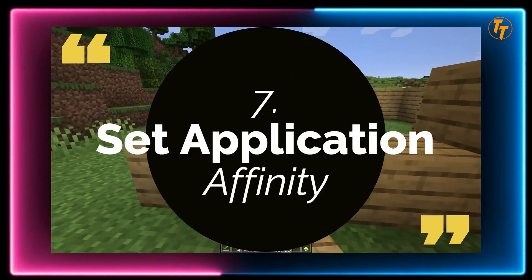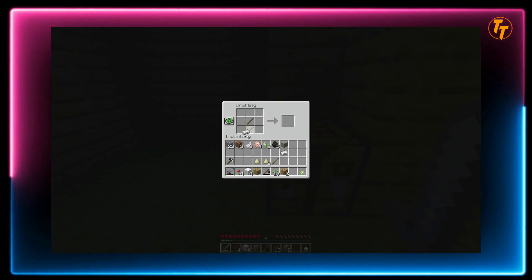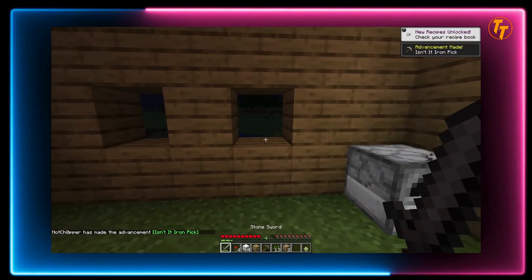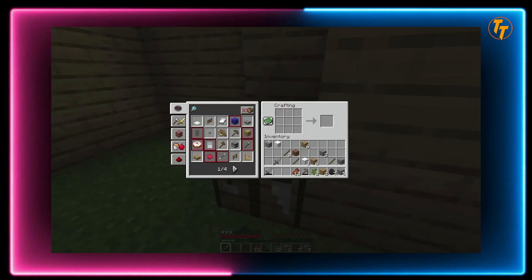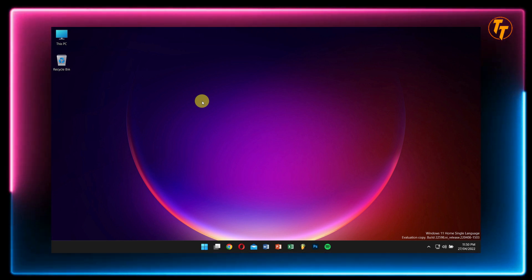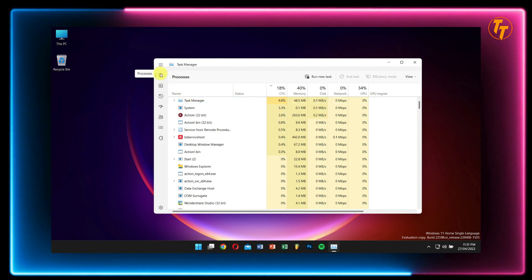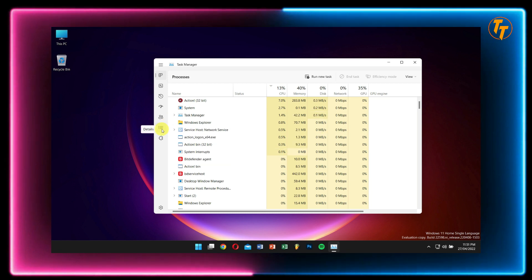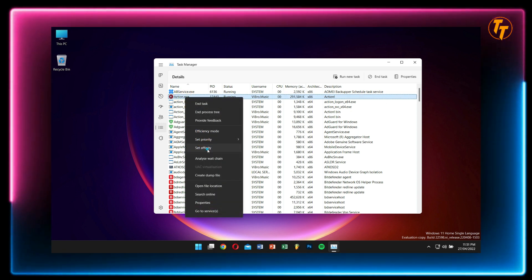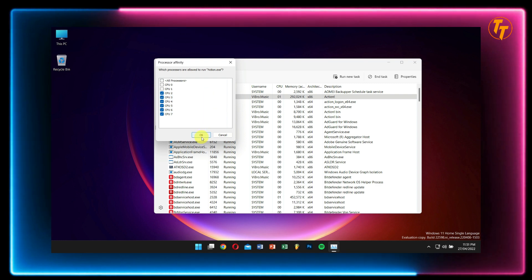Tip 7: Set Application Affinity. This is a very old-school advanced trick used for applications that are not optimized. Sometimes some applications might use all of the cores available, which can cause crashes, lag, and similar issues. Setting affinity to fewer cores can actually stabilize the runtime. While running an application or game, press Ctrl+Shift+Escape to open Task Manager. Click on More Details, right-click on the application or game, and click Set Affinity. Now unselect a few cores — keep two to six cores ticked depending on your processor — then click OK and it is done.